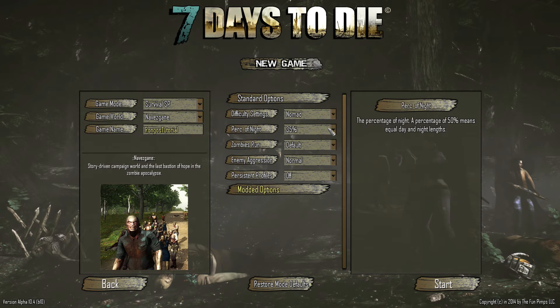Percentage of night basically says how much of the day-night cycle will be night. The default is 35% — you can have less night or more night. Night is a scary time: zombies will be running faster and be more aggressive. So if you are starting off from scratch you might want to go with a lower percentage of night. We'll leave it at 35% for now.